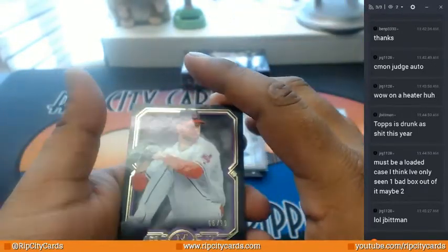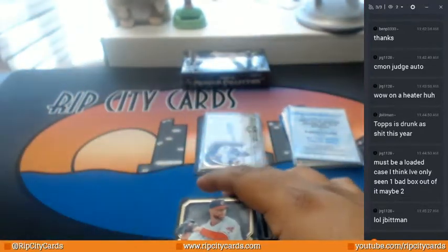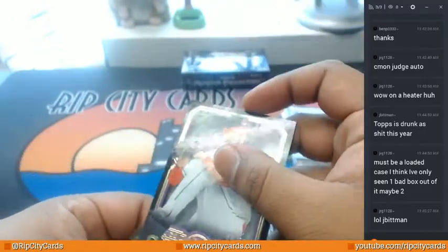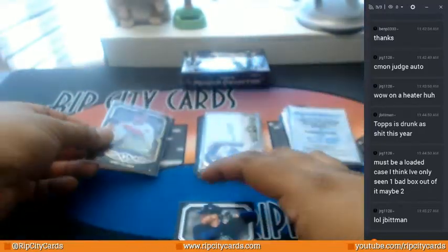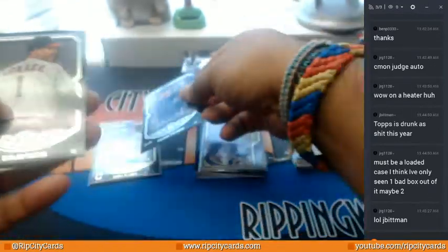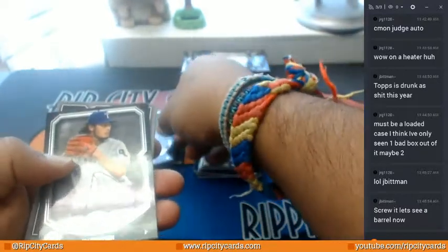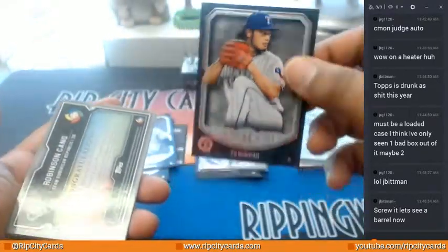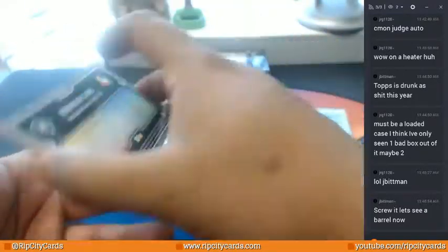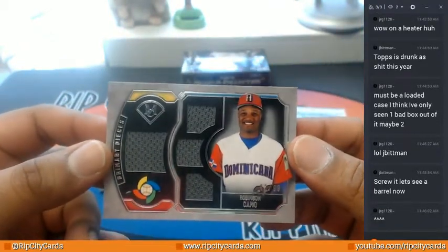Corey Kluber, $10.99 for the Indians. Freddie Freeman, Braves. Carlos Correa, Astros. Yu Darvish, Rangers. For the Dominican Republic — Quad Relic, number 299, Robinson Cano.